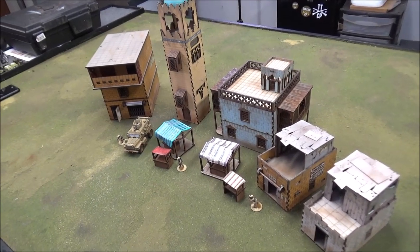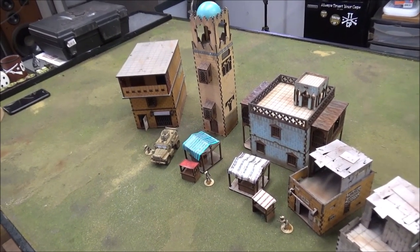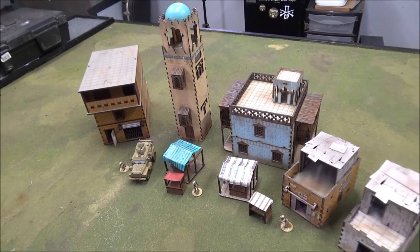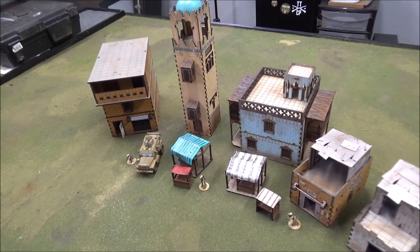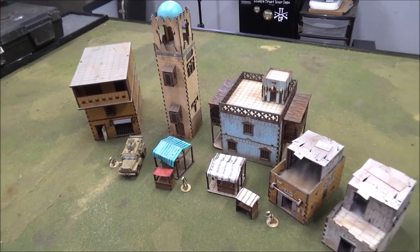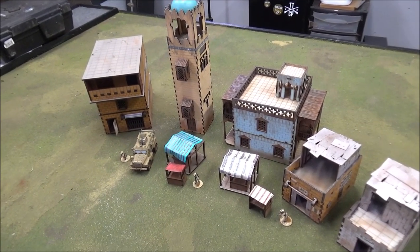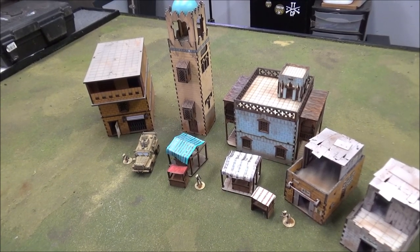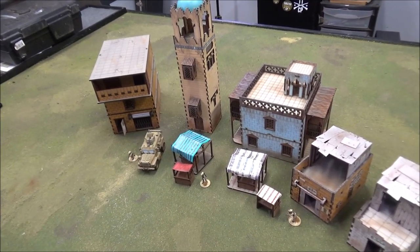They look good and they're pretty inexpensive, which is a bonus. That's all the Black Site stuff I have for now. I'll order some more eventually — I don't know exactly what yet. I have a pretty good collection of Middle East terrain right now. That's it for this review — for anyone who's interested in these buildings and maybe looking to purchase them and wants to see what they look like, that's why I did it. Thanks for watching and we'll see you next time.